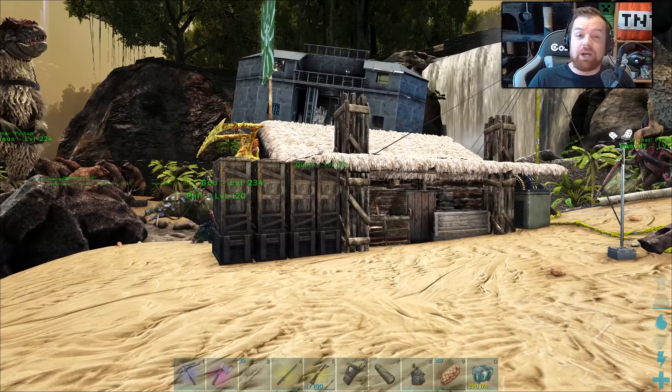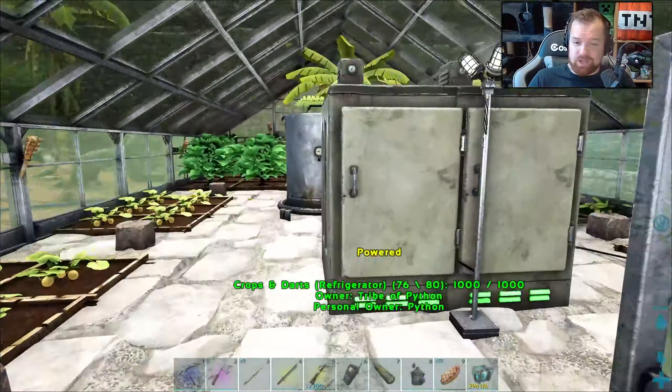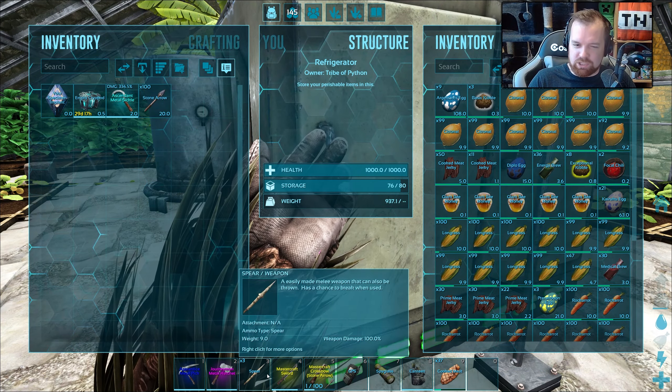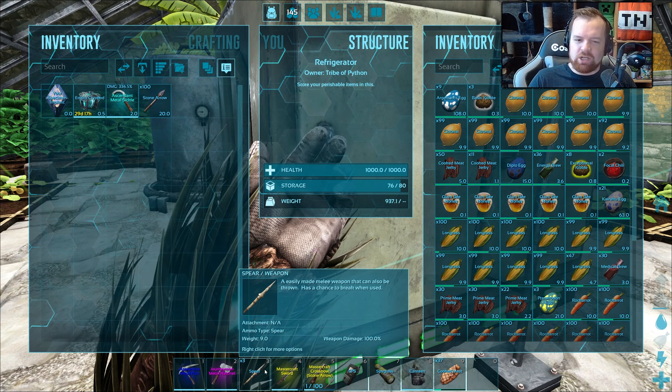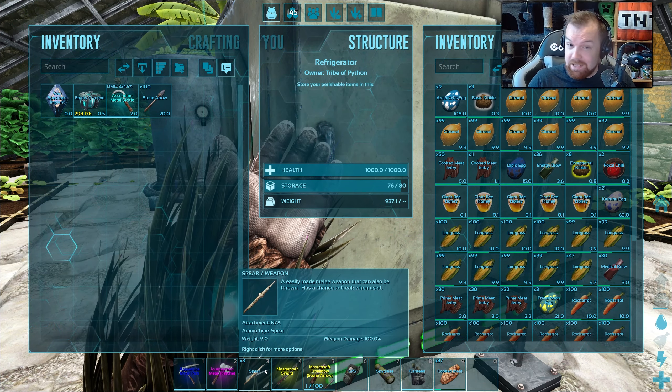So we're going to start off by going for an otter. That means going out and grabbing ourselves some giant bee honey, because we can use that to lure the otters, and then use the spear to grab some fish. It's the dead fish corpse which you then feed to the otter to tame it.